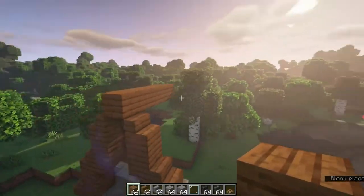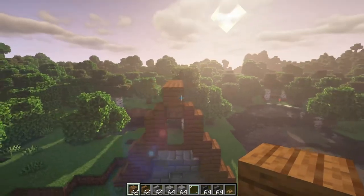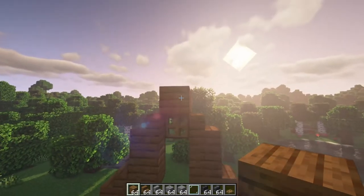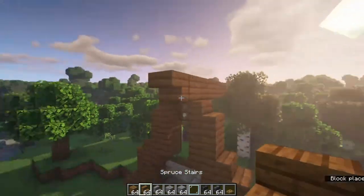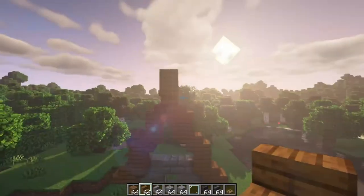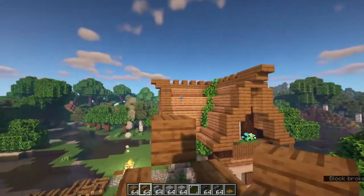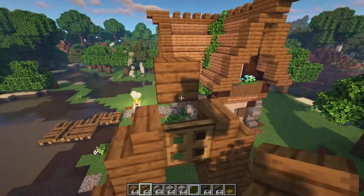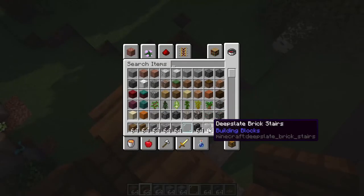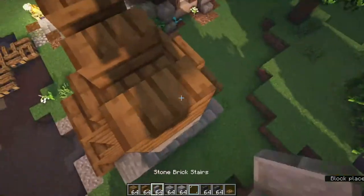You'd want to bring this all the way across for however long your house is - it could be any length. Then tip number four: add a trim. This looks a little boring and dull, so I like to add a little more flare. You can put an upside-down stair right there and then another right-side-up stair - that gives it a totally different look. Then from here you can change things up. This trim is just a stair block - it looks nice, doesn't it? I love it, it's so pretty.